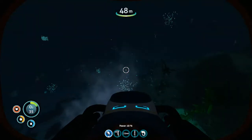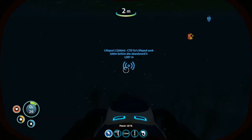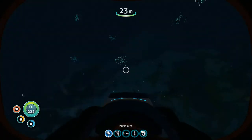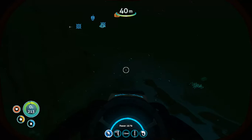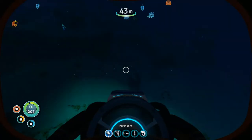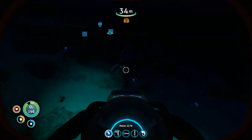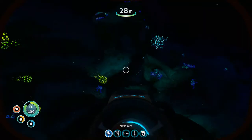I do believe there was something close by. We found the Dunes, which is way out. The Aurora is almost out of sight. There's a big reaper leviathan just tumbling around - as long as he's not coming for us. I believe the deep shroom forest wasn't near the Dunes but a ways further from it. Found a cave system - there's a massive amount of gas pods here. There's also wreckage which I know is close to a life pod.